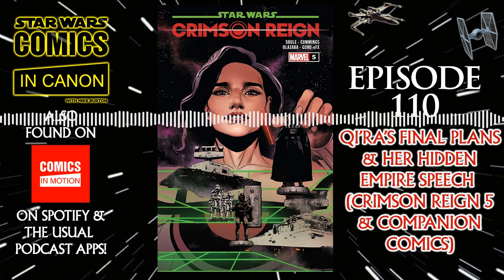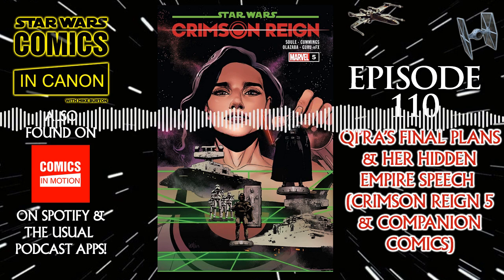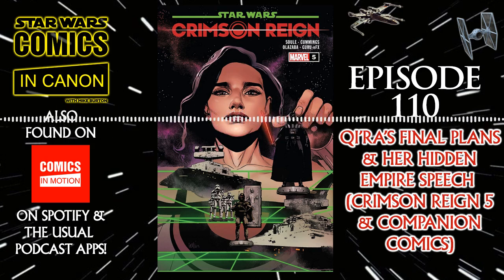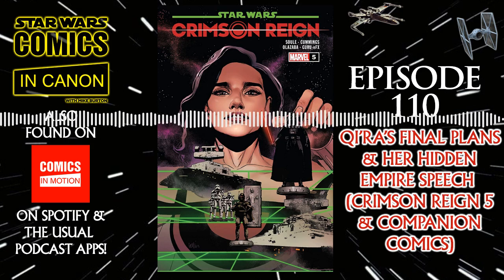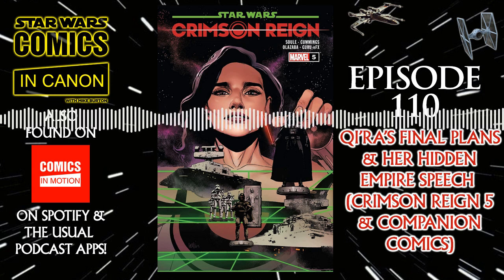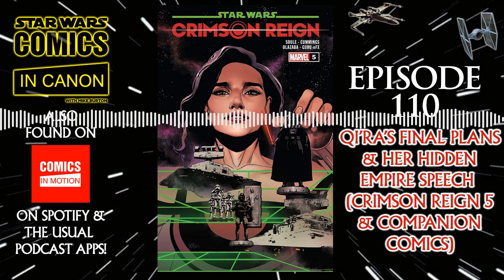The crawl: Darth Vader has revealed to Ochi of Bestoon and Sabe that he's been aware of Ochi's treacherous ways and is using him as a pawn in his battle against Crimson Dawn. Sabe has potentially revealed a secret of her own — she may know who Vader really is. The issue starts with Sabe simply saying to Vader that she knows he's Anakin Skywalker. She's noticed his obsession with order, the fact that he ripped open Padme's grave to find out her cause of death, and that he hasn't killed Sabe yet. She also heard Padme's last words where she says there's still good in him. Vader asks what she wants.